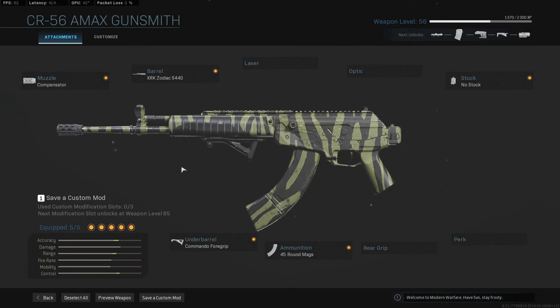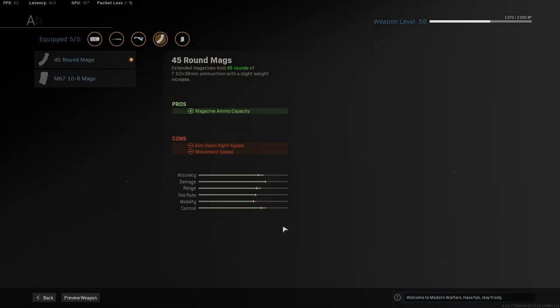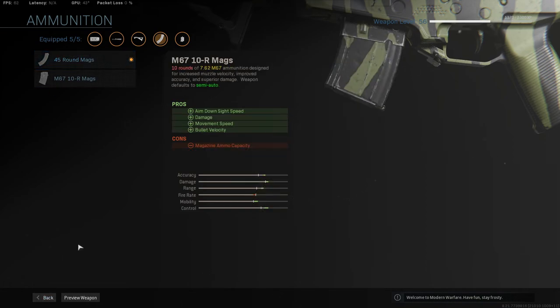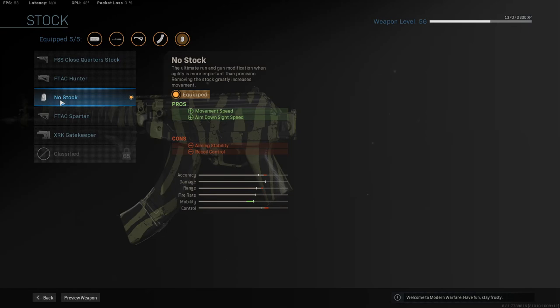This does perform a lot like an AK-47 with a lot of horizontal-ish recoil, combined with the commando foregrip, that is reduced significantly with the recoil stabilization we get. Then we're taking the 45-round mags for the extra ammo capacity, allowing us to go on those longer streaks — about 135 total ammo, I believe. In the last slot, we have the no-stock for movement speed and aim down sight speed, which turns us into a pseudo-SMG, allowing us to move around the map more easily and compete at medium ranges as well.